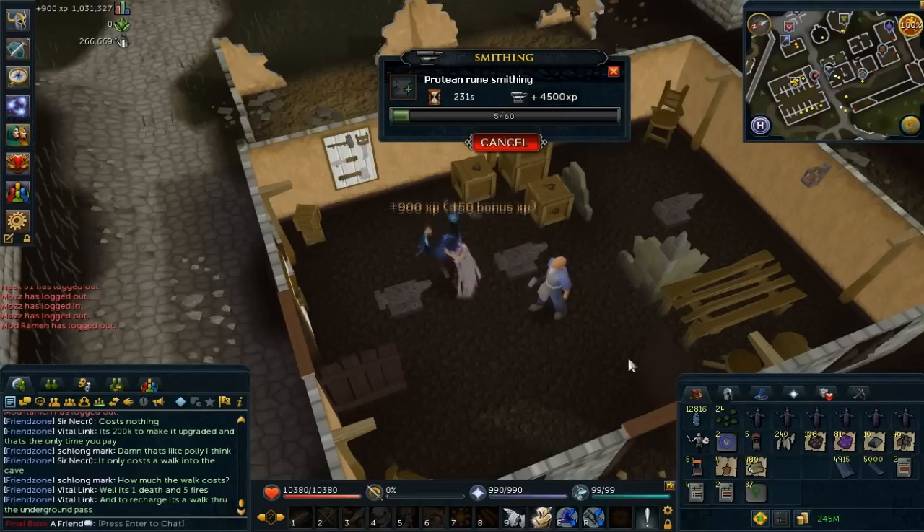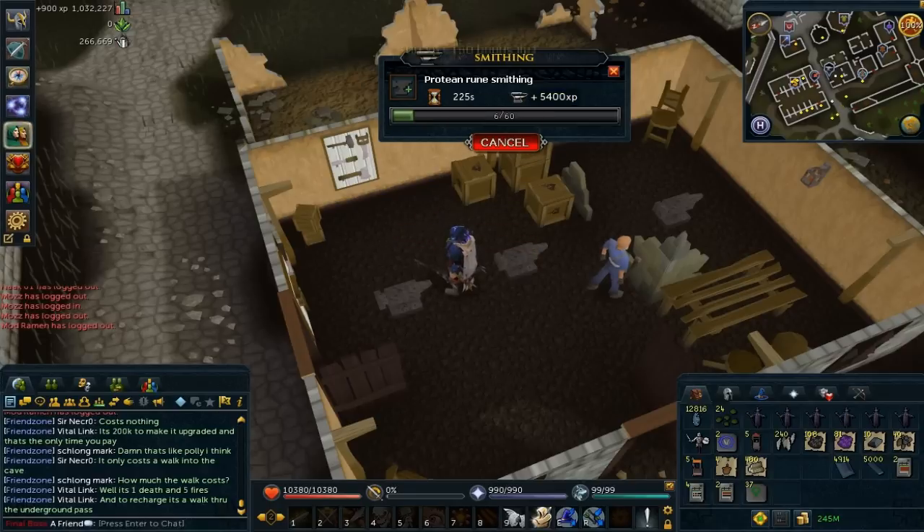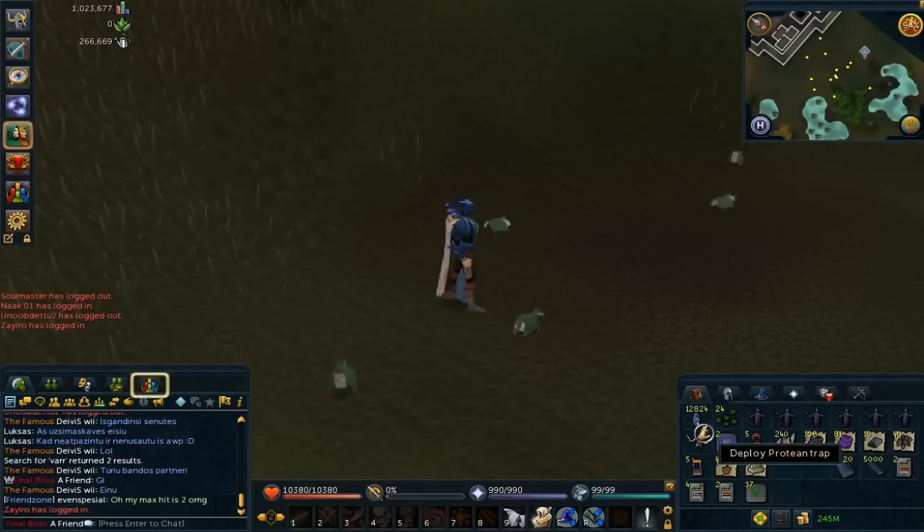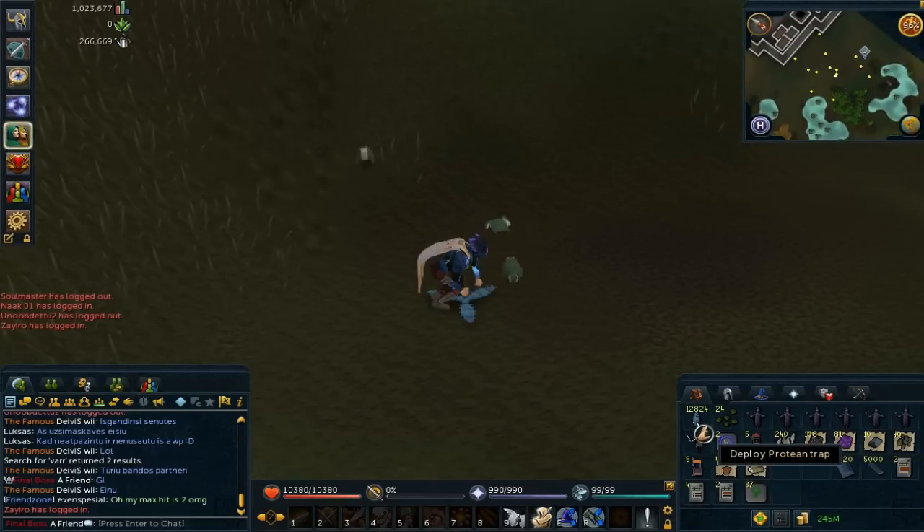You can also AFK for five minutes before you have to move your mouse again, so you're probably going to log off before you finish smithing all the protein bars. They're stackable as well, so quite good — you can just stay in one place and smith them.